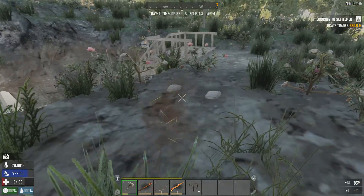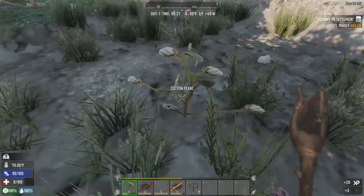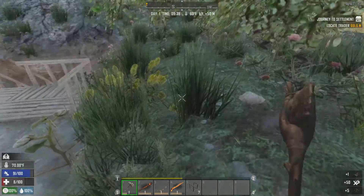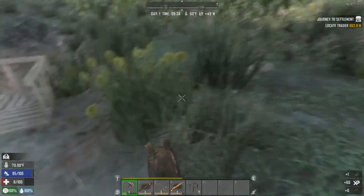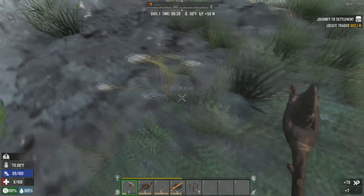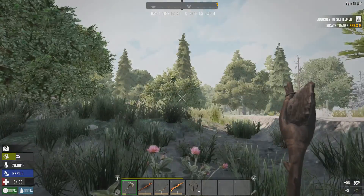Oh, what have we got here — it's a little dungeon. All right, let's get some cotton first. No — I don't want chrysanthemum, just cotton. Well, that's a good way to start the game — getting murdered by a wolf. It's one of the big ones too, so that was great! Somebody around? No — just hearing stuff.